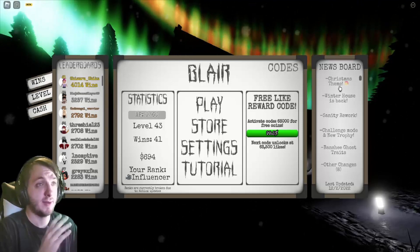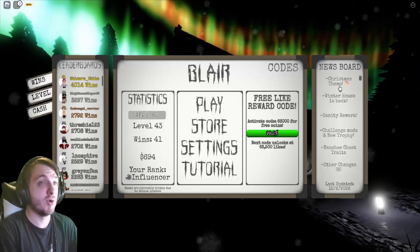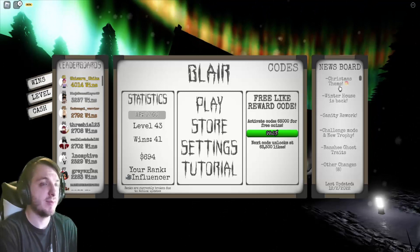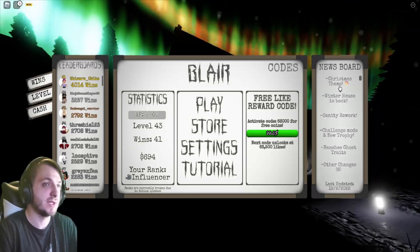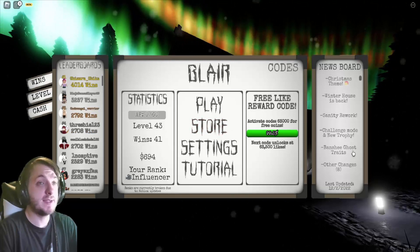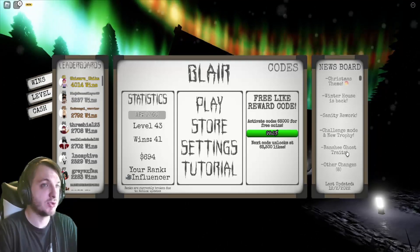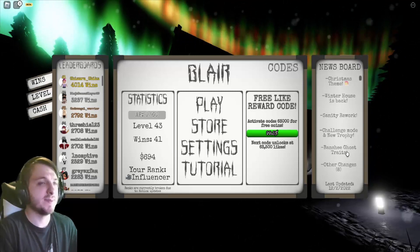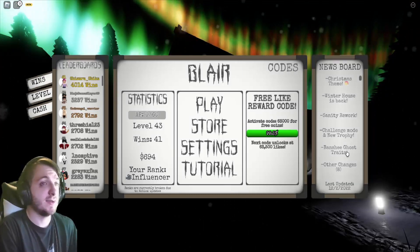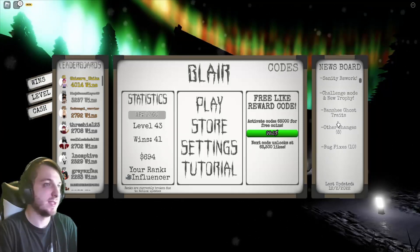They added a winter house — they brought back the winter house from the last Christmas update. They've done a complete sanity rework, which I cannot wait to check out. They added a challenge mode where you can add more things to change the gameplay up. I can't show it because I'm not an elite ghost hunter yet. They also added a fancy ghost trait, though I was hoping they would add all the traits.